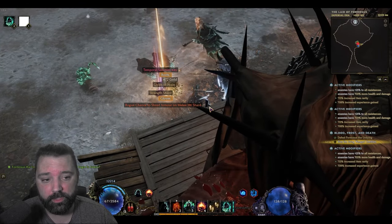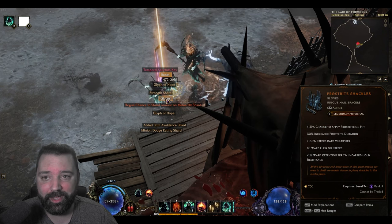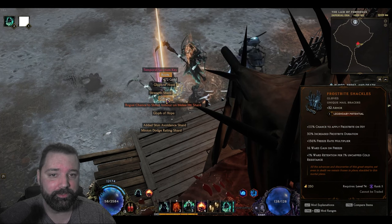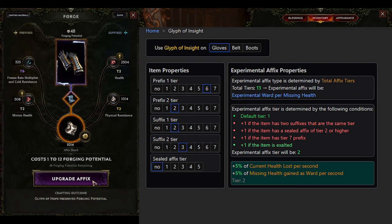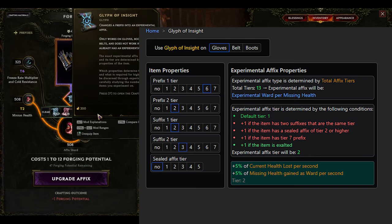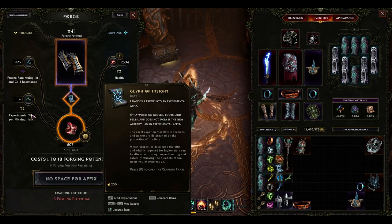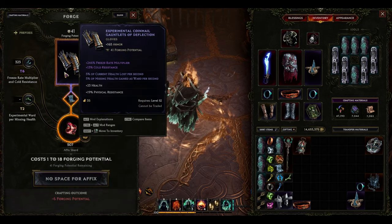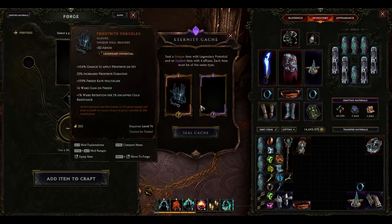Hopefully we get some Frostbite Shackles. We got one Legendary Potential, which means we can now wait for another pair of experimental gloves. Here's an example of how you can add an experimental affix to an item — again you'll want to use Tunk's Lab in order to make sure that you have this all configured. This shows you how many prefixes and suffixes are on the item and which experimental affix will result. In this particular example I'm not rolling these for the Wraith Lord — you'll want to make sure that you have a higher percentage for the missing health gained as ward. I'm going to use this pair for a sentinel build if I'm fortunate enough to get it.